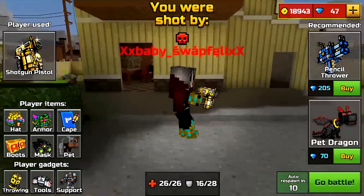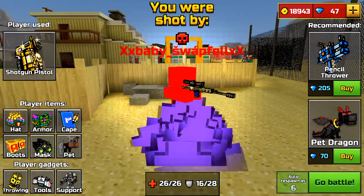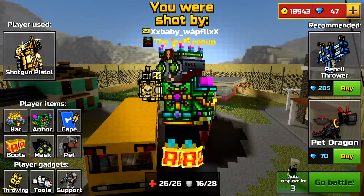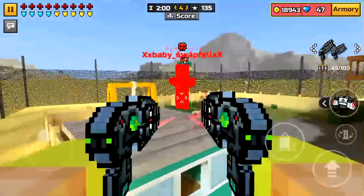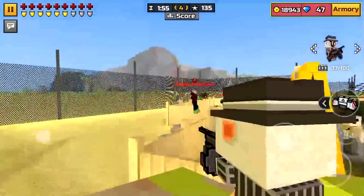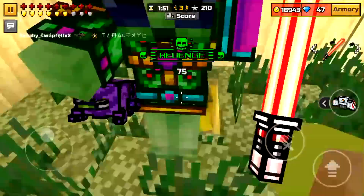Basically, we all know what the spectator mode is. When you die, if you don't have resurrection, there's a little screen showing who the person is that actually killed you. And then you can actually see what they're doing in the game — you can see if they're doing really well, and you'll see how long they actually last.